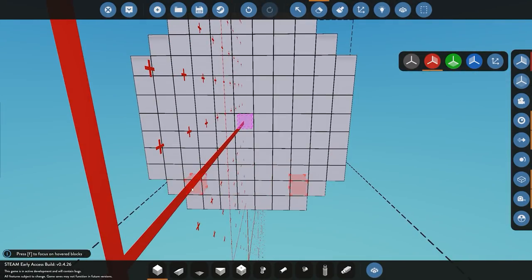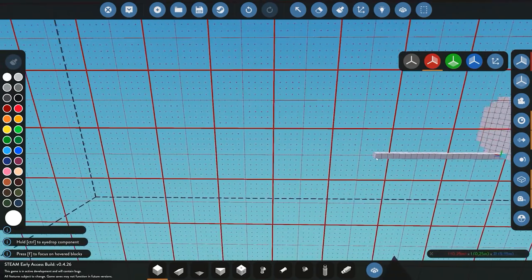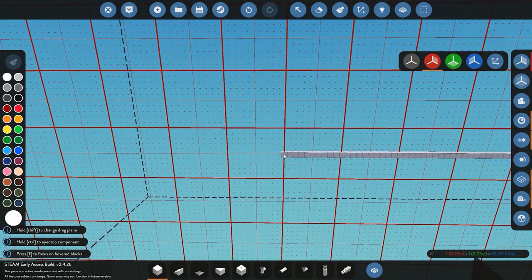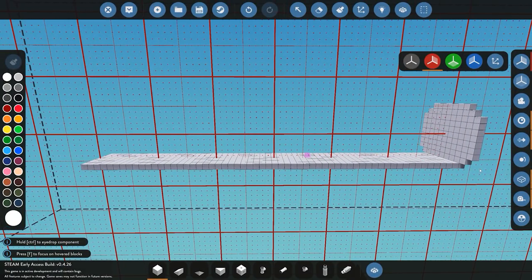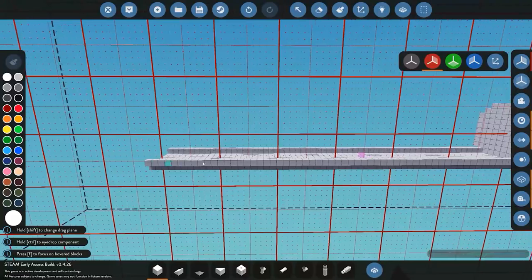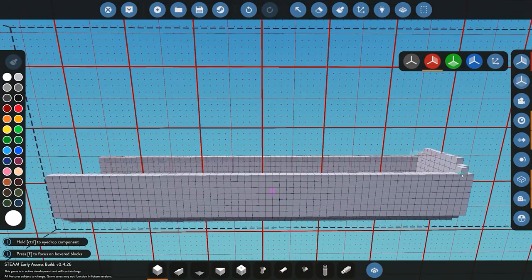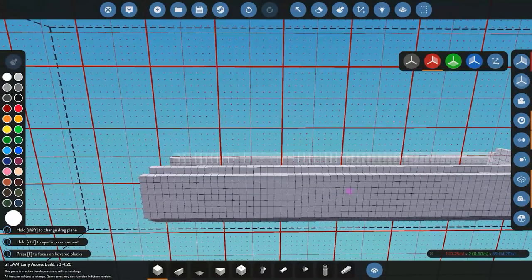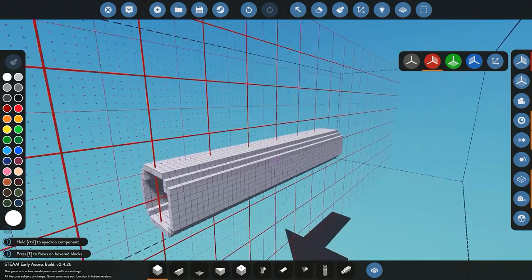Once we have that done we can start building our submarine. For the purpose of this tutorial I'm going to do about 60 blocks of length, then fill it all in. You simply drag the blocks across until you have the base shape — we're looking for a cigar-like shape of a submarine.